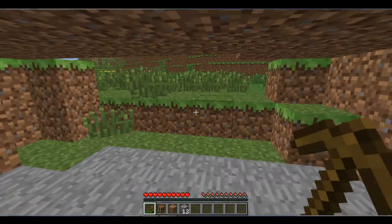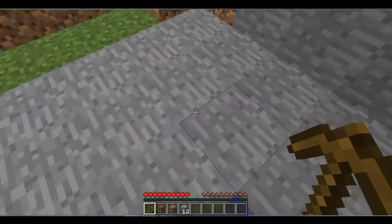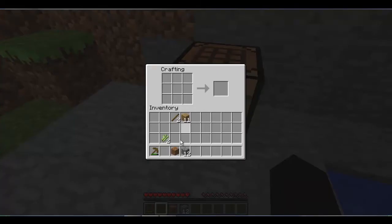Now I got that — I think this is a good place for a home, I can fill in that water. So I'm gonna go place my crafting table and make a stone pick, place this old wooden pick, and make a stone sword.